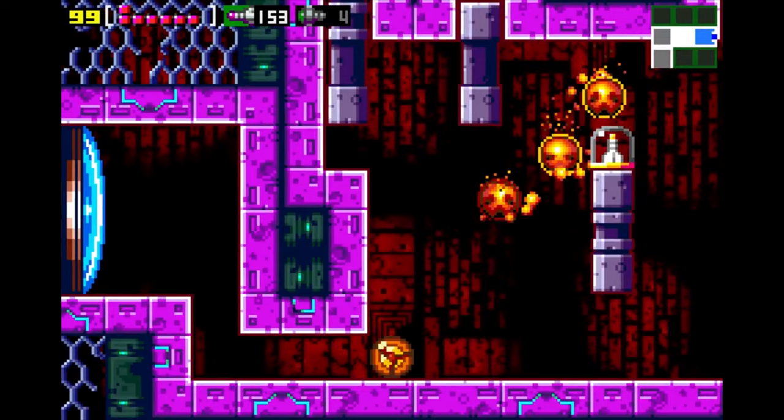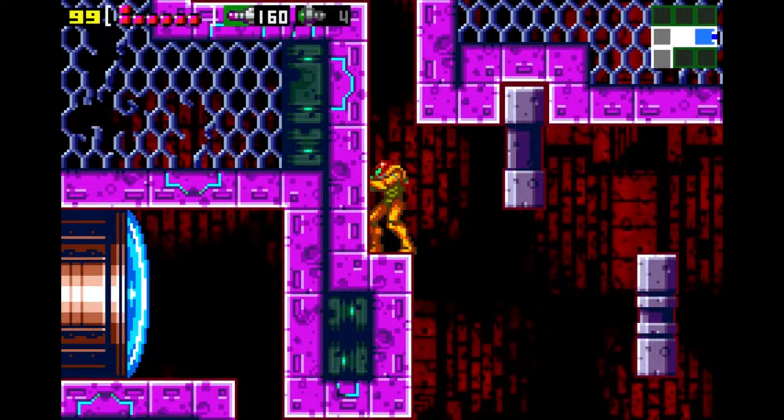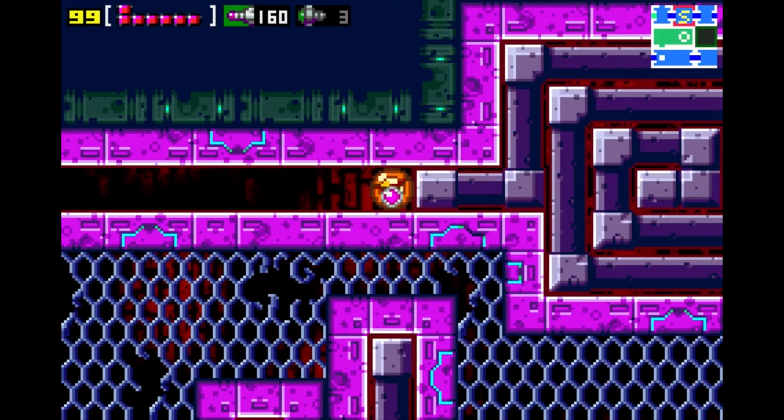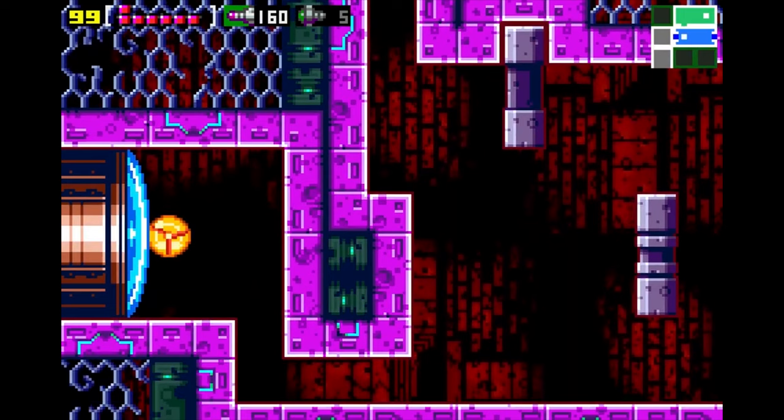While searching for the stolen Metroids, the Galactic Federation locates the Space Pirates' base of operations on the planet Zebes. The Federation assaults the planet, but the Pirates resist, forcing the Federation to retreat. As a last resort, the Federation decides to send a lone bounty hunter to penetrate the Pirates' base and destroy Mother Brain — the mechanical life form that controls the Space Pirates' fortress and its defenses.